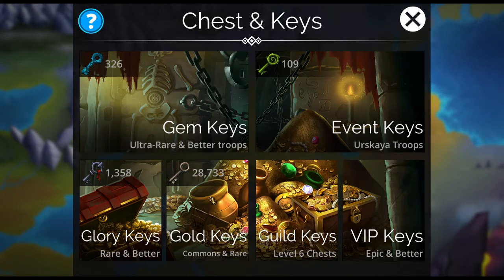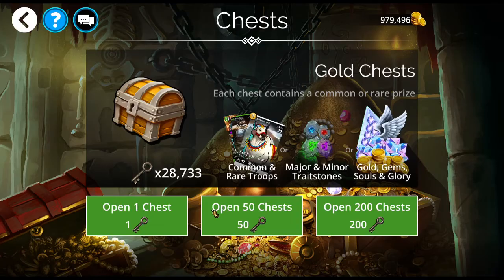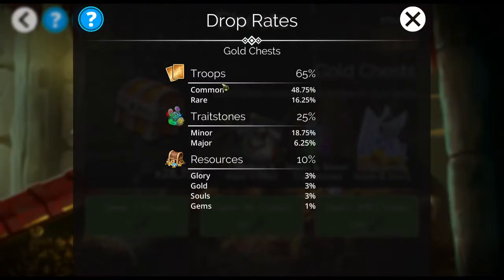Your lowest tier keys are the gold keys. These are useless to a point — they are very useful when you're lower level. They'll get you some troops. The things you can get are commons and rares. Rares are also fairly common. Basically they're helpful for getting your kingdoms leveled up. That's about it once you get further into the game.